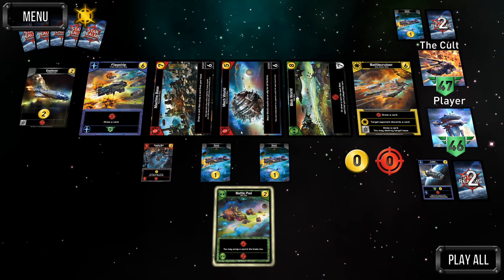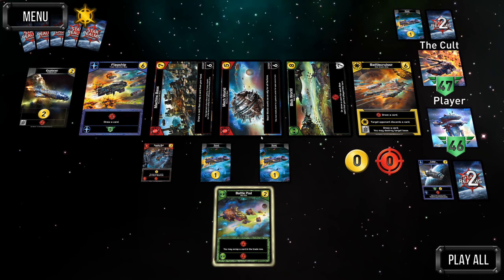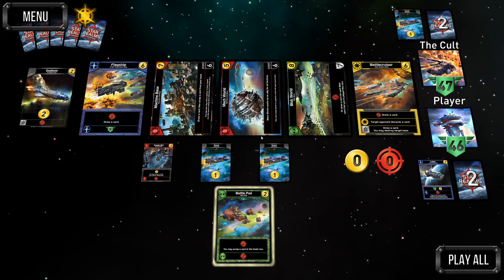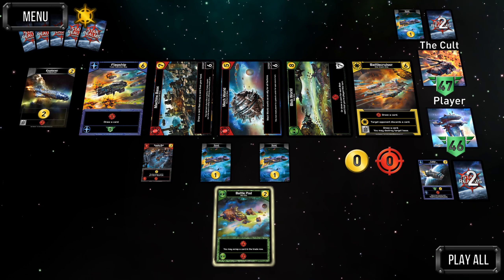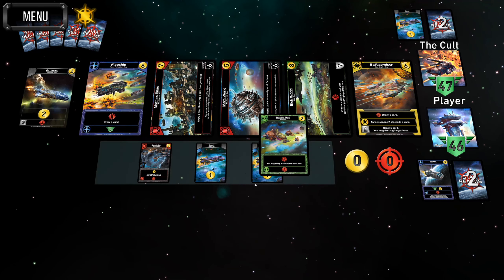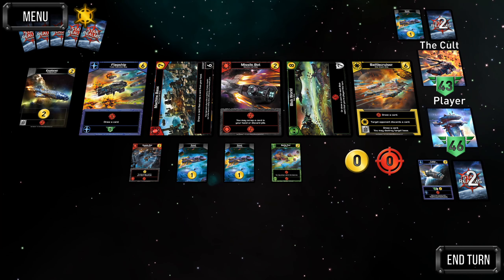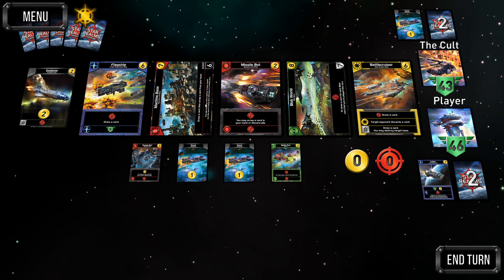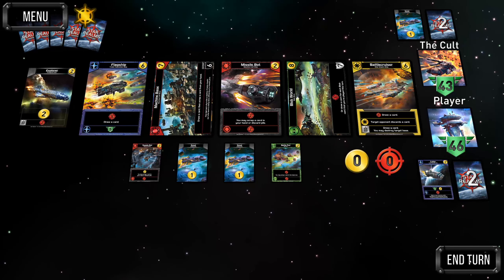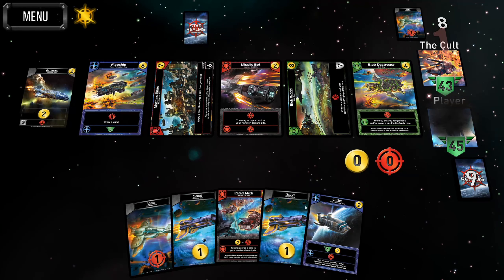It's possible our opponent can get the mech world, which we don't want them to have. I really don't want that mech world — a six outpost with all those ally abilities. The AI got a missile pod, which is good for the AI trying to lap us in the scrap race, but it is what it is. I did get six for the battle cruiser.